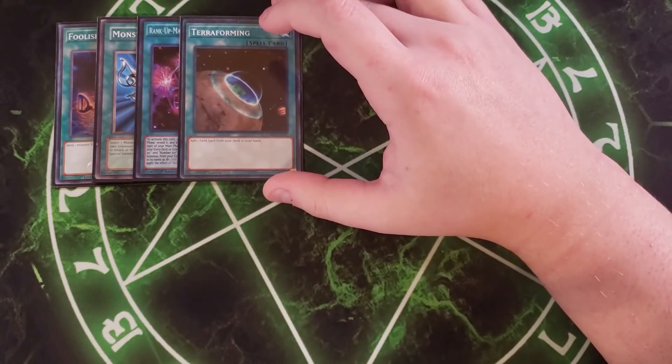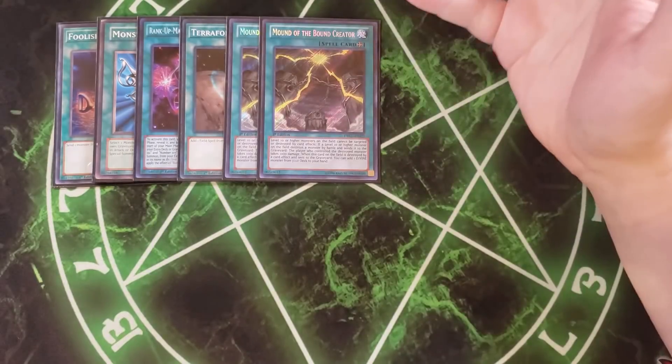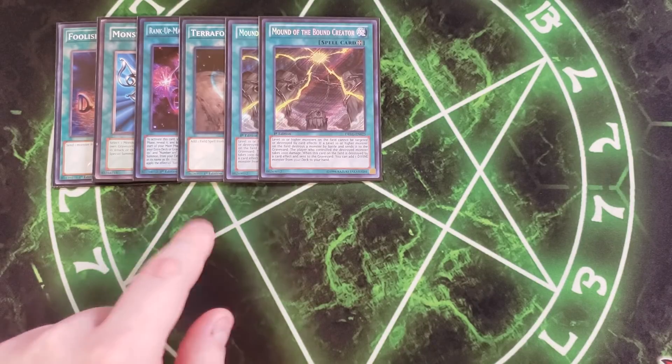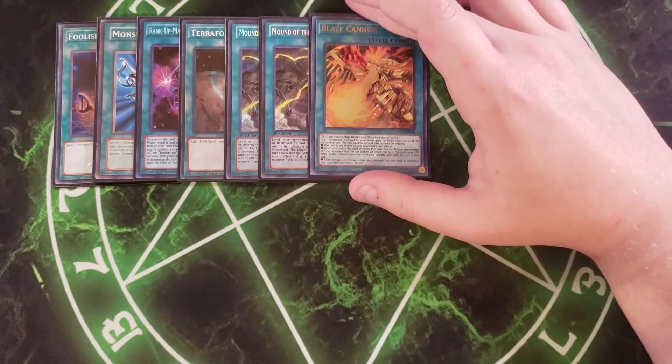We play one Terraforming to search our field spell, and two copies of Mound of the Bound Creator. You can swap to three Mound if you prefer, but I like this ratio because it thins the deck slightly — drawing Terraforming lets you grab Mound without drawing multiples. Mound makes Level 10 or higher monsters — Slifer, Obelisk, and Ra — unable to be targeted or destroyed by card effects. If one of your Egyptians destroys a monster by battle, the opponent takes 1000 damage, and if Mound is destroyed you can add one Divine monster from your deck to your hand.